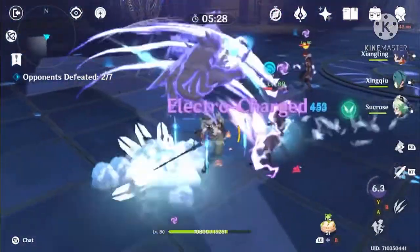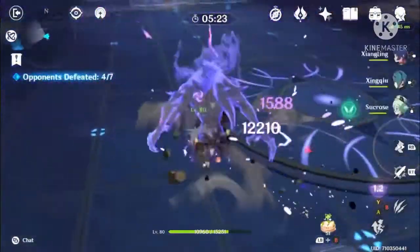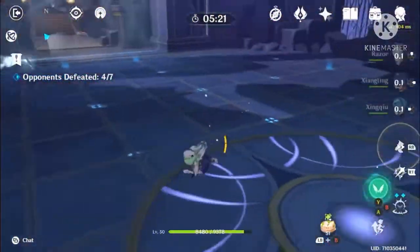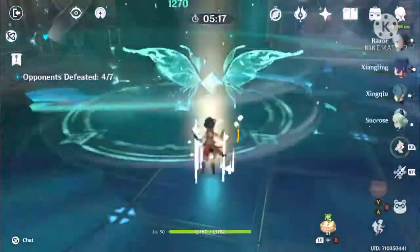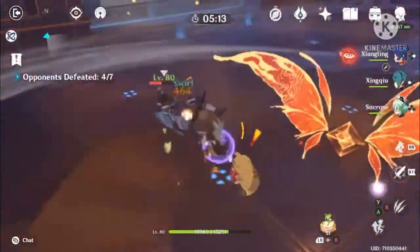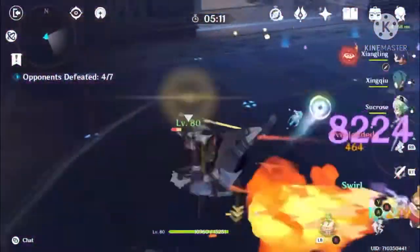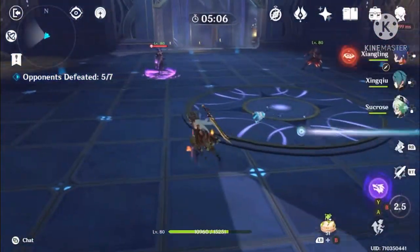Now we've got what we want, which is Sucrose's ultimate. Switch to Sucrose, use her enhanced skill, drop her ultimate — and you can see how it just clean sweeps the enemies.